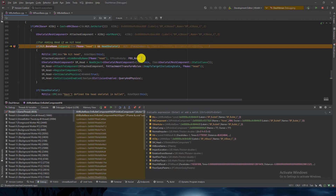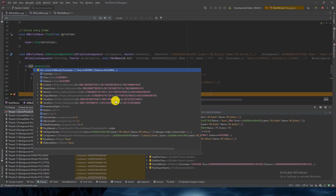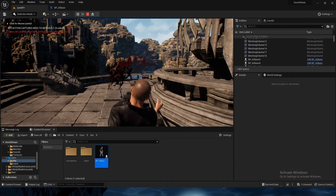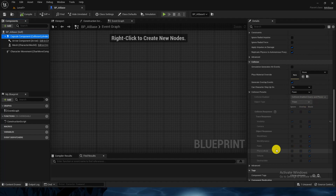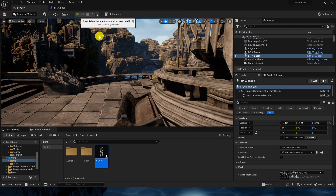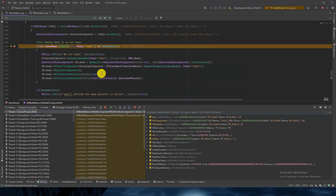It's still returning none. When debugging the head hit, we can see it's hitting the collision capsule, which we don't want. Go to AI Base, go to the capsule — it's set to block physics. We'll make it custom and for the capsule set the physics body response to ignore. Compile and save. Now it's working fine.